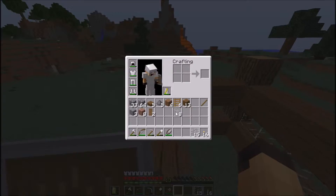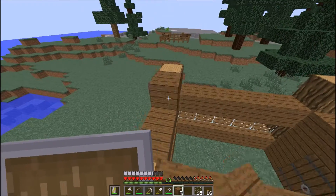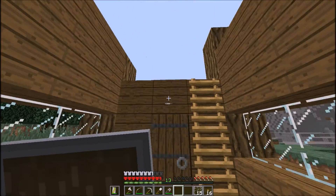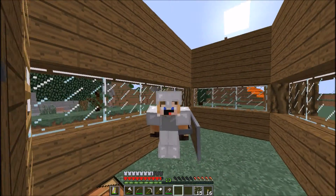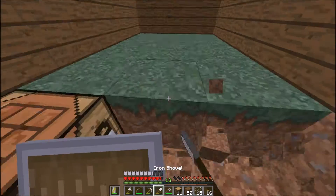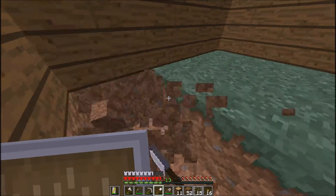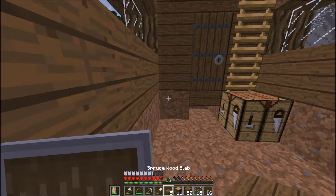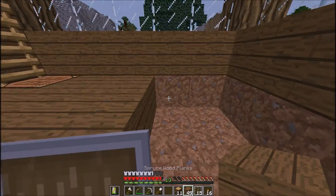We need some more oak wood and some more spruce wood for up top. The ceiling is going to be right here, so let me go grab some more wood and I'll be back. Okay, I got all my wood — I'm just going to put in the floor right now. I'll leave this crafting table here just in case, and use up some of my spruce slabs to get rid of them.